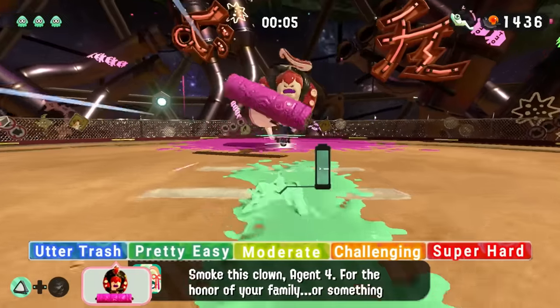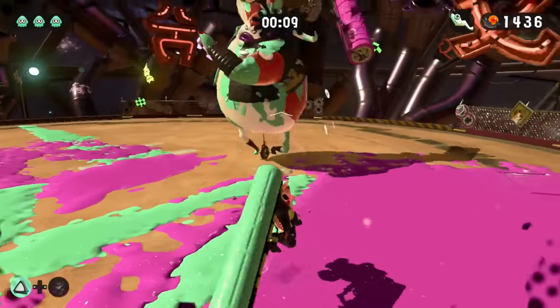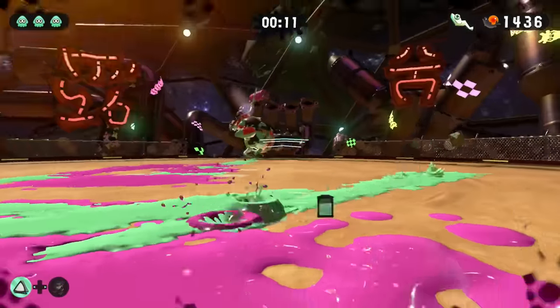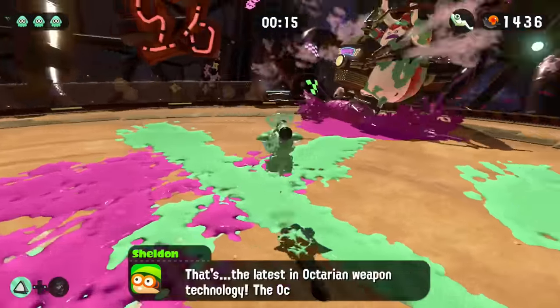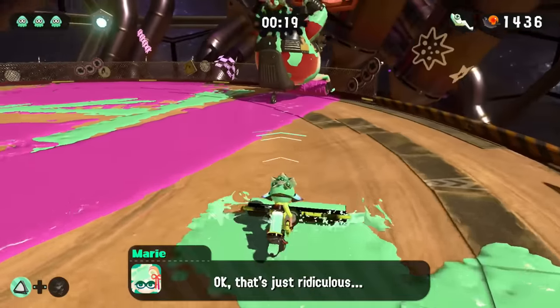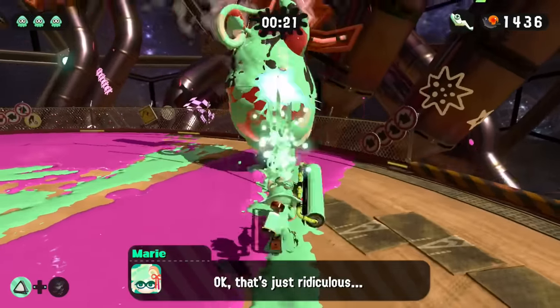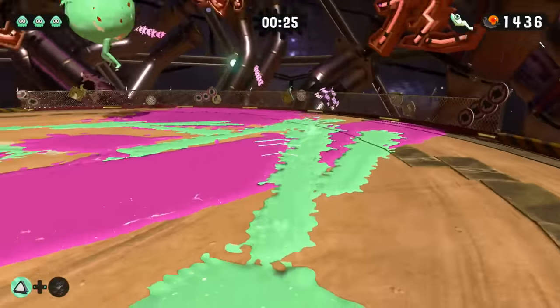Now, the Octo Samurai is a complete joke when you use gun weapons such as the Splatling and the Splatdualies. However, when you're forced to use the Splat Roller against this boss, he proves to be more formidable than the previous two, but only by a small amount. The Octo Samurai is unique because his whole body is inkable, so there isn't a specific weak point that you have to hit to reveal the tentacle — just keep inking his body and you'll slowly defeat him.